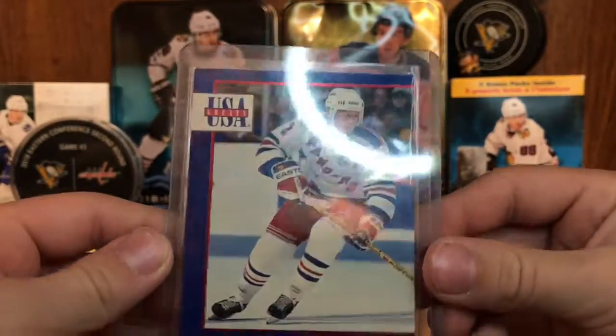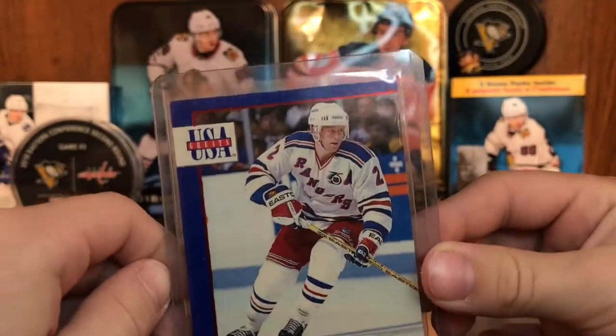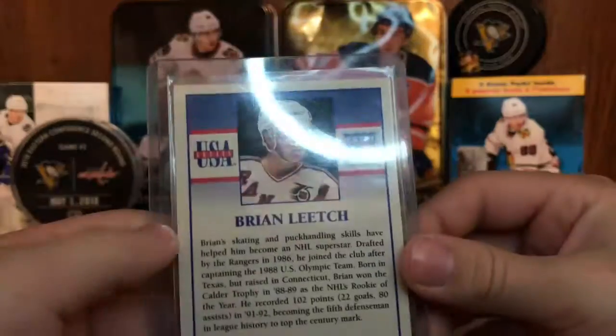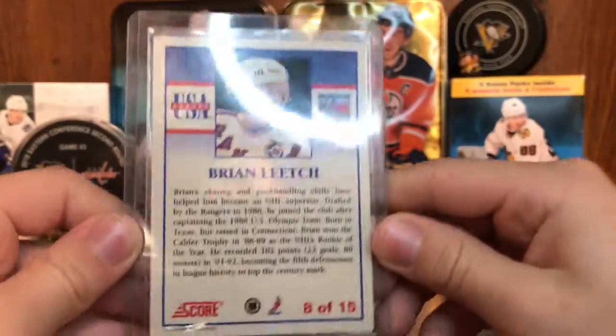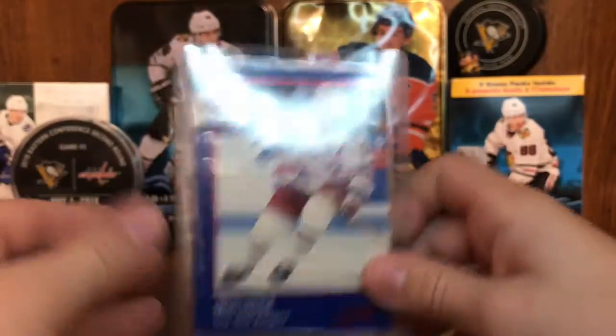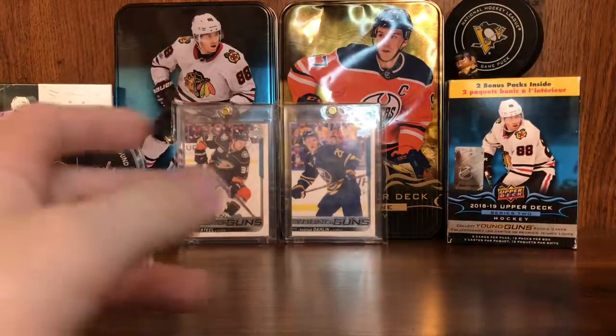Next card, we have this Brian Leach — USA Games, 8 of 15, right there. No clue what this card is, but hey, it's Brian Leach, good player.